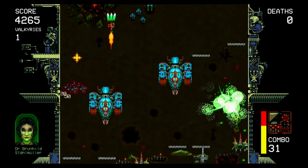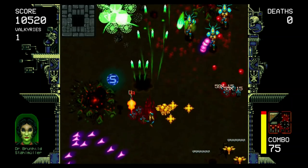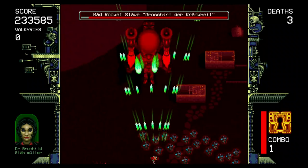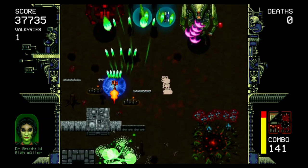1917 is a vertical shoot em up with one hit kills unless you manage to grab one of the shield power ups that float around the levels. The action is fast paced and everything runs quite smoothly. You have screen clearing moves that you can acquire and infinite lives, although any death will result in you having to start at the very beginning of that particular stage again.